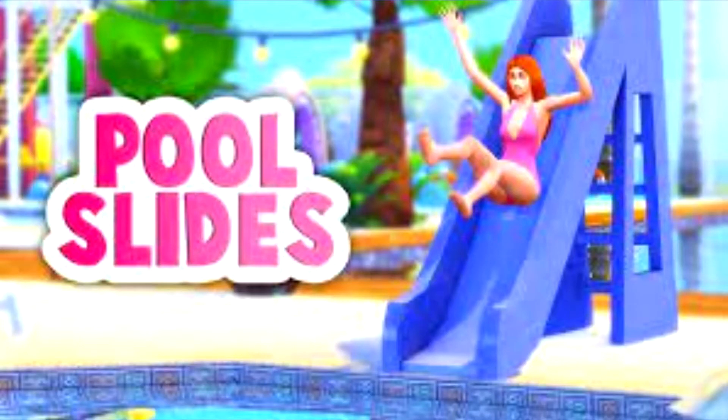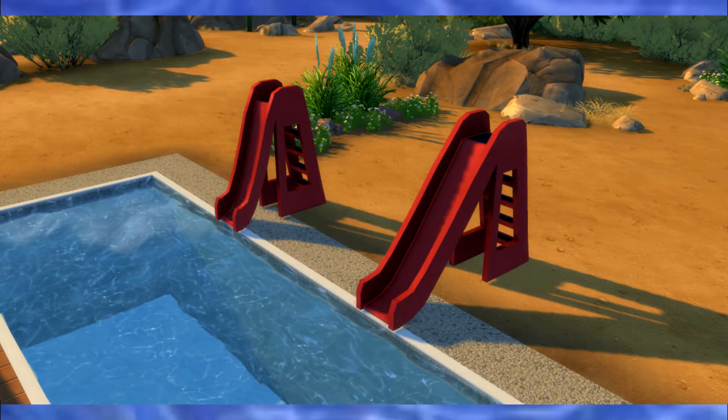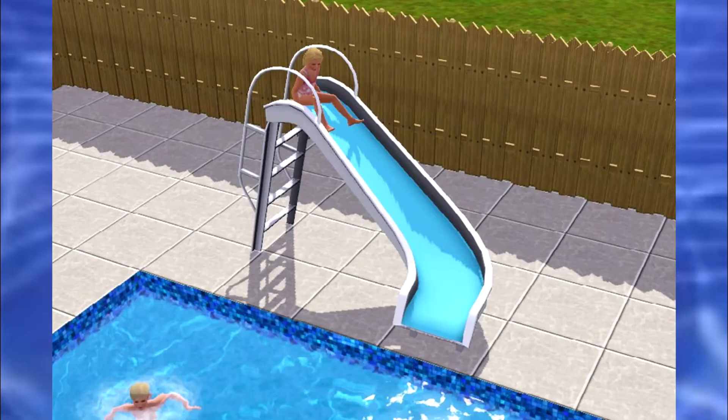First things first: pool slides. This is a mod you can add into your game. They offer really steep slides and a nice more relaxed slide. This has got to come into The Sims 4 soon — this is just a necessity. I don't know many people that have pool slides in real life, but the ones that do are so much fun, and this would be a really simple way to make the game even better. Even just adding ugly little slides like we did in The Sims 3 — it doesn't have to be fancy.